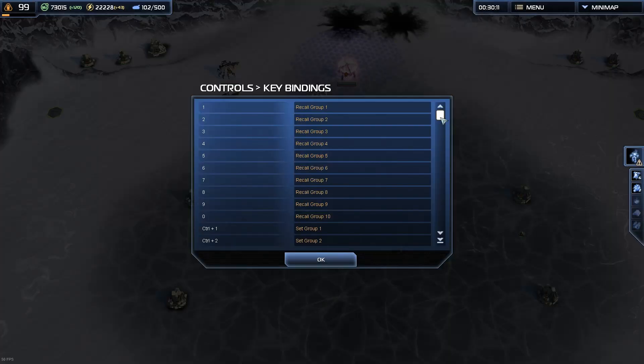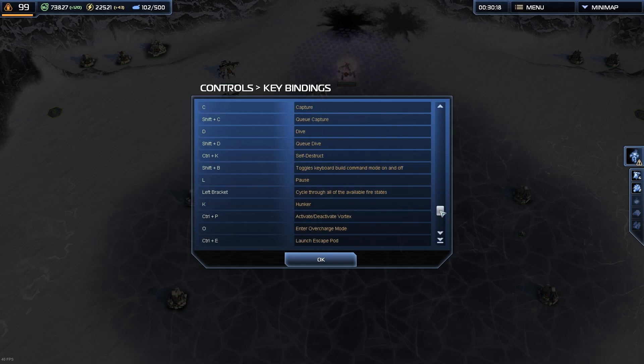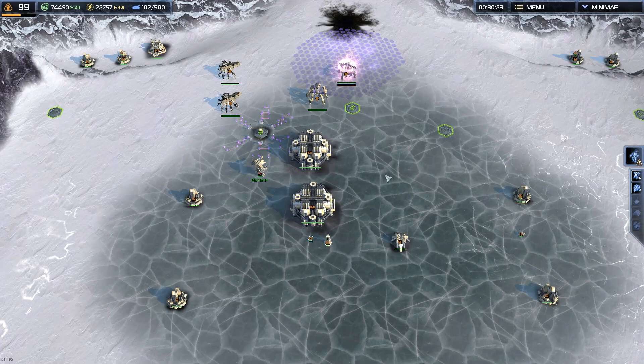If you press F1, you can see... I don't think you can see the units you can build, but that's for the other hotkeys — that's for the abilities and the orders that I'll talk about later.